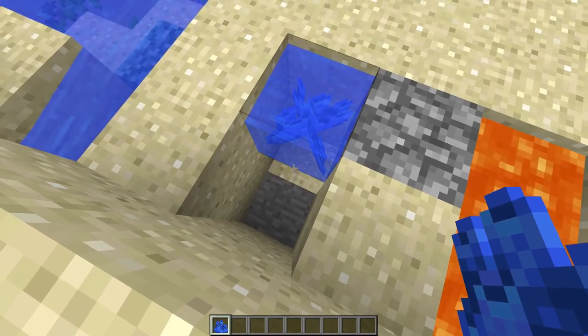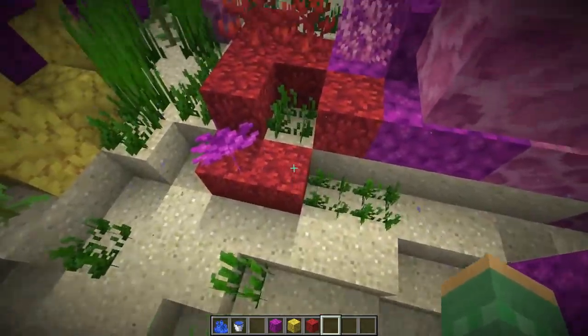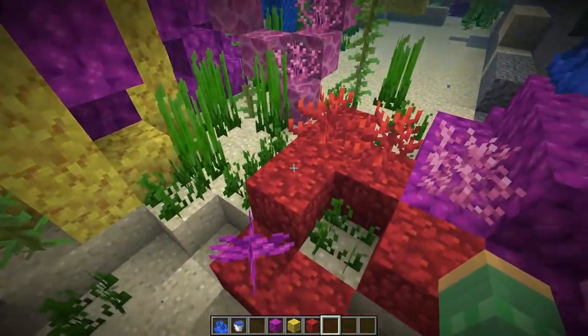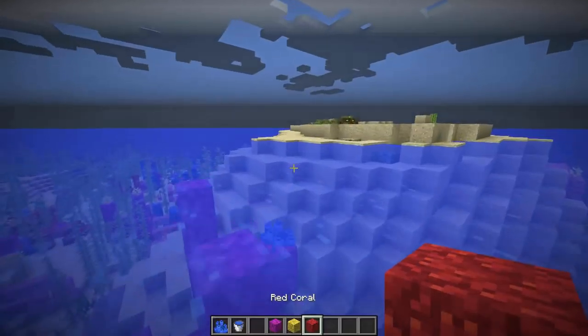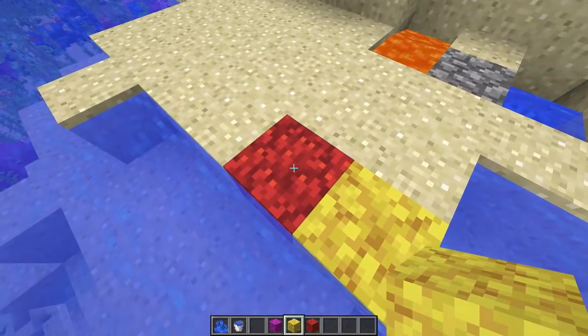The coral plants can now hold themselves up, so you can remove the block underneath them and they won't break off. Now the red coral doesn't seem as vibrant as the previous snapshot — it looks a little bit dull. You can even notice that when you take it out of the water. It just doesn't look as vibrant as in the previous snapshot.